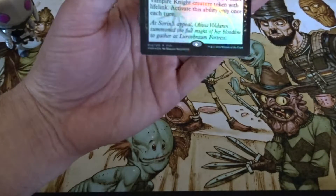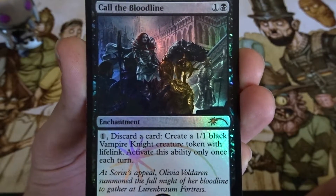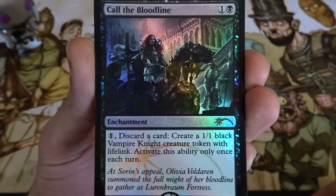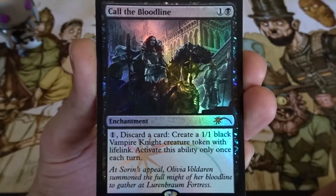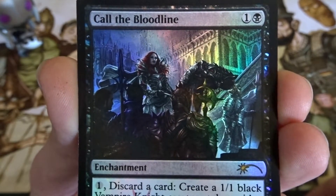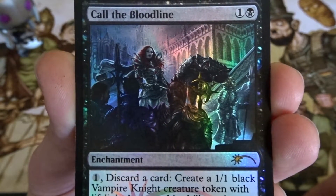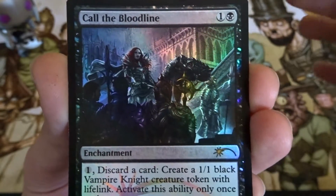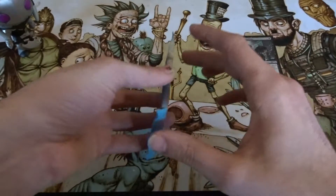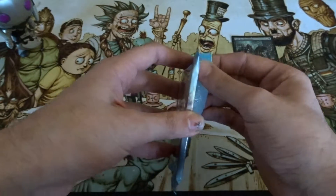For those of you who are not aware what the promo is, it is called The Bloodline. It's a pretty decent card. It has seen some fringe play — I believe it was mainly used in sideboards against control decks for Red Black Vampires, and I believe other decks use it too. This artwork is pretty cool; I really like the artwork actually. Compared to the original artwork for the card, this one is miles better. There are some promos that are arguably better, but this one I feel is way better.